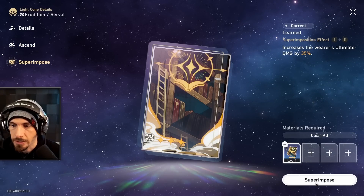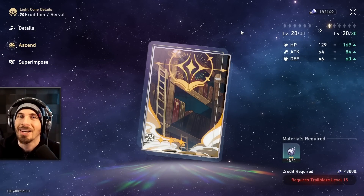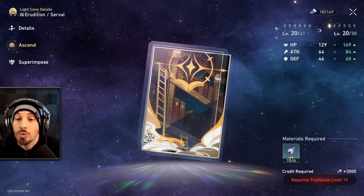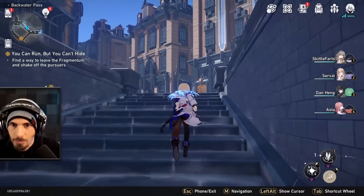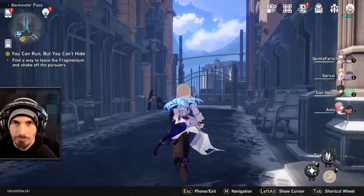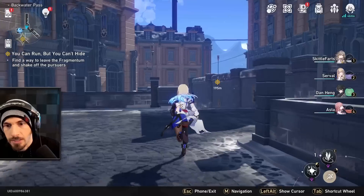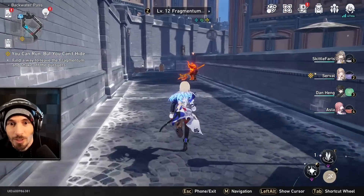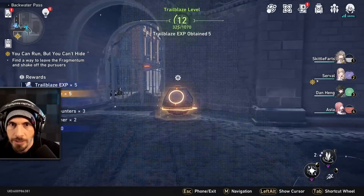We had this character on a different light cone than she was supposed to have, so we switched her up. Let's do a superimpose. It really doesn't take that long to go back to the space anchors, and it's much better than spending three, four, five minutes on a battle, then wiping. I got so excited talking about wiping I forgot where I was supposed to be going.